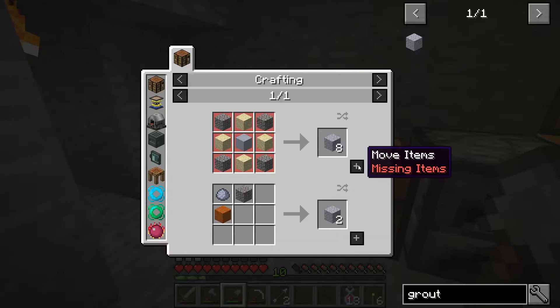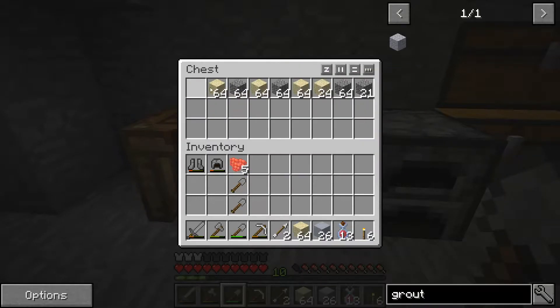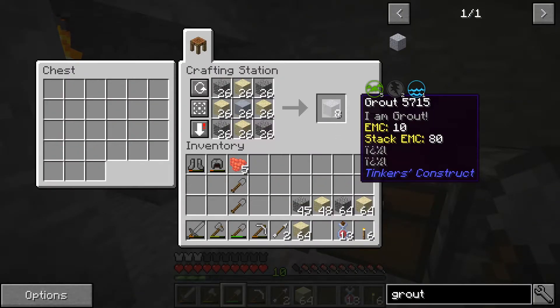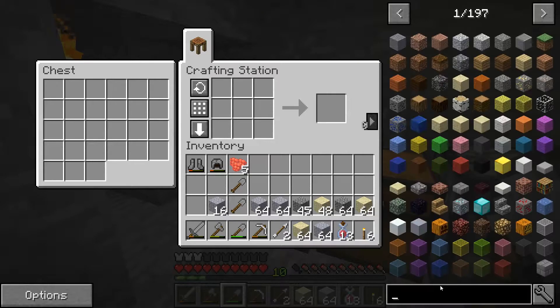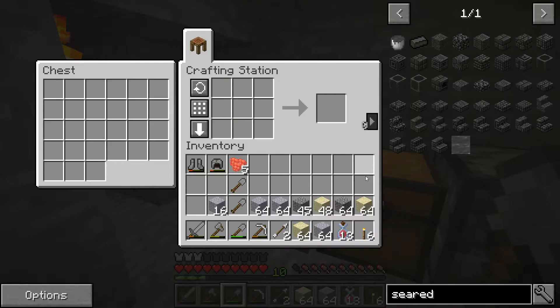We're going to hit grout, hold down shift and press the button. Let me pull up my inventory — okay, here we go, and boom! We can make a lot of grout. Now when you put grout into a furnace you get seared bricks, which is what we're trying to get. Let me cook up this stuff and we'll be back in a little bit to start making the pieces we need for the smeltery.